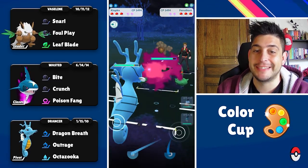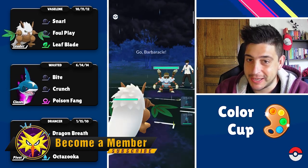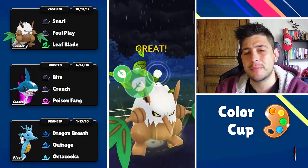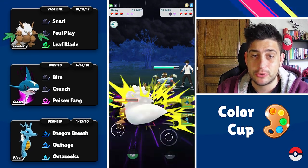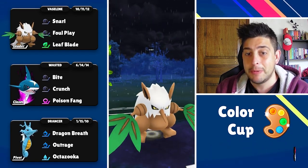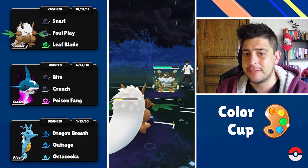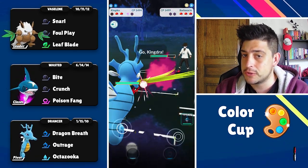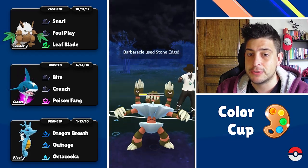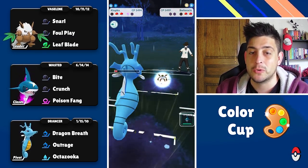Fighting types are nowhere to be seen but this trainer has a Blaziken up in front and a Ferrothorn at the back — that is already a checkmate — so I'm just gonna leave this battle. Next up we're having the Barbaracle on the lead. I was thinking that was gonna be an easy win but then it hit me — those Fury Cutters are dealing double super effective damage being Bug type. We can always answer back with the Leaf Blades, but if they want to they can easily finish me off in the two-shield scenario. Here comes the Cross Chop — not gonna block it. I'm gonna go in with my Kingdra and it ends up being a Stone Edge for big damage, so Octazooka is just gonna take out the Barbaracle.